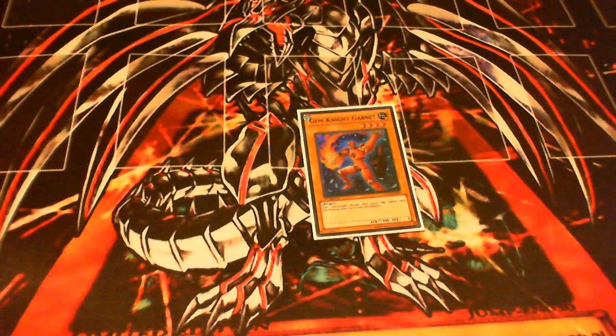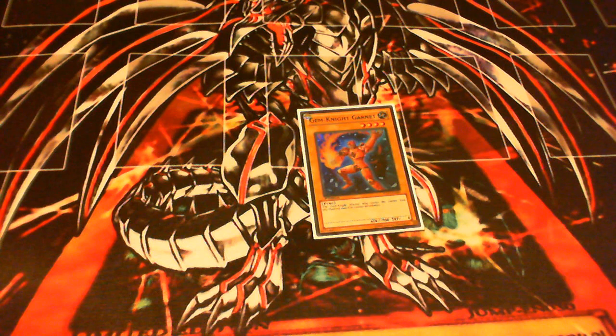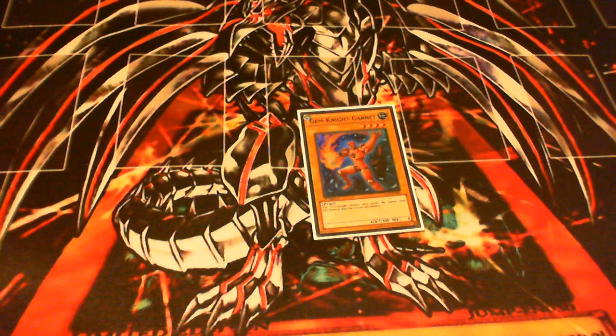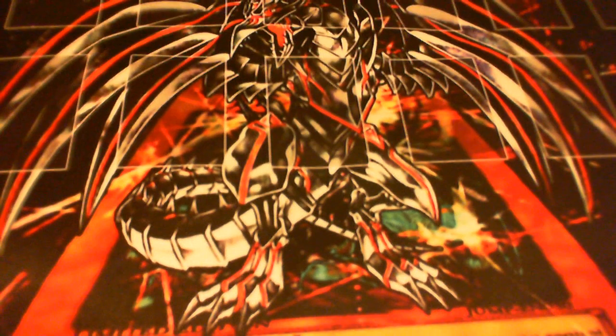Now let's go on to normal monsters. We've got Gemknight Garnet, and this is the guy that you're mainly going to want to get all the time. 1900 attack, zero defense — he's a beat stick. He's also the fusion material for the best fusion monster, and he's a normal monster, so you add in Rescue Rabbit and there you go. Three of these for sure in the deck.